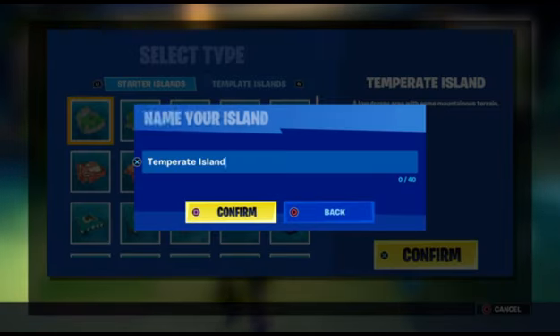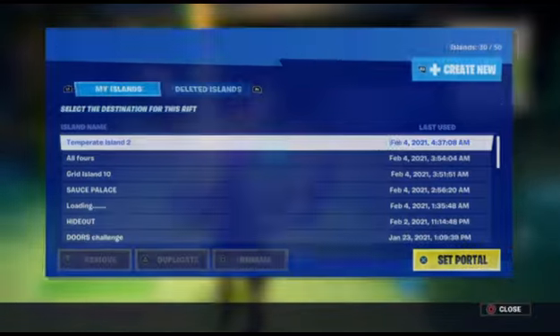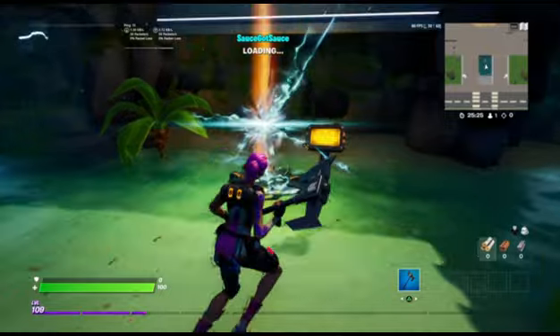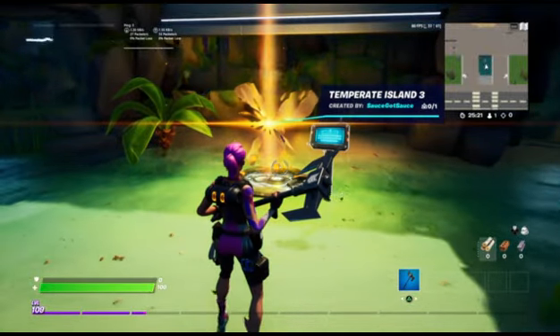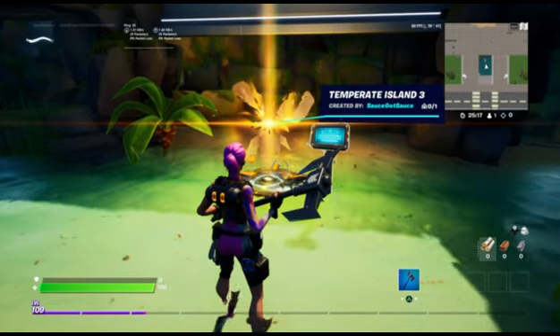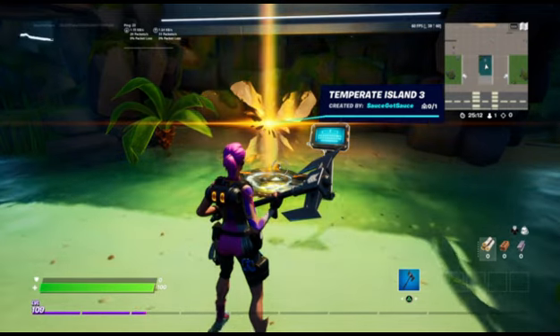Click 'create new island,' select any random island, and you can name it whatever you want. So you just wait for that to load up. I think it's very important that everybody has their own little island where you can change your clothes without having to leave creative — it will be extremely helpful.